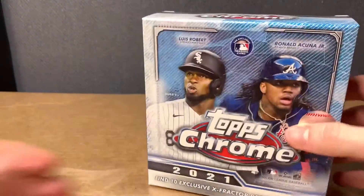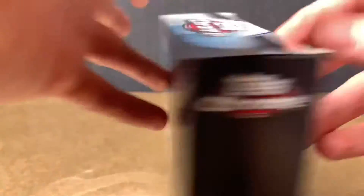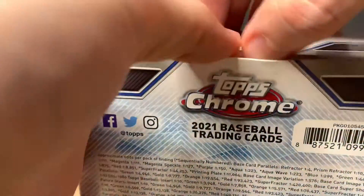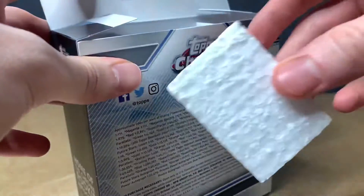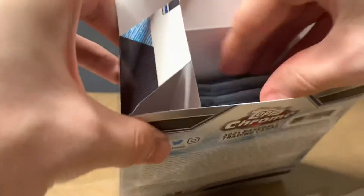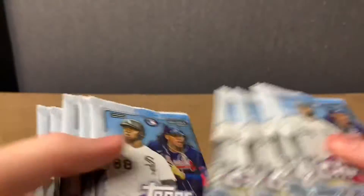Actually I like this box, it's pretty nice. We got Acuna and Robert on the box. Put a little protector in there. Add all the packs — make sure we got ten. One, two, three, four, five, six, seven, eight, nine, ten. We're just gonna jump right into the first pack.